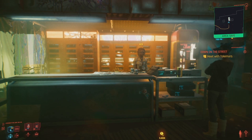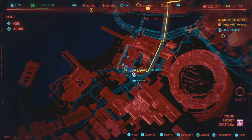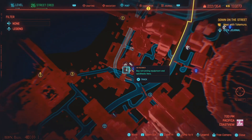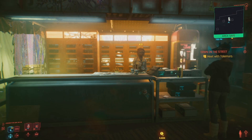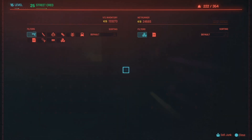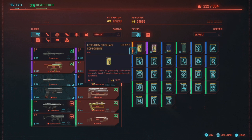I'm going to show you where to buy legendary quick hack components. There is a netrunner shop right here, and they sell legendary quick hack components — they don't sell legendary quick hacks, but they do sell legendary quick hack components. They're a thousand a piece and they have 20 at a time.